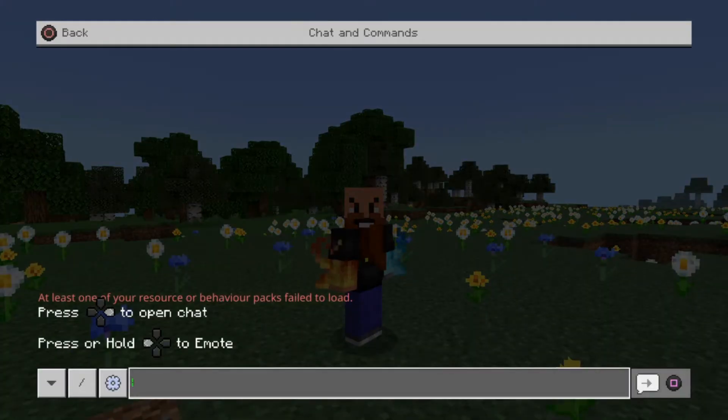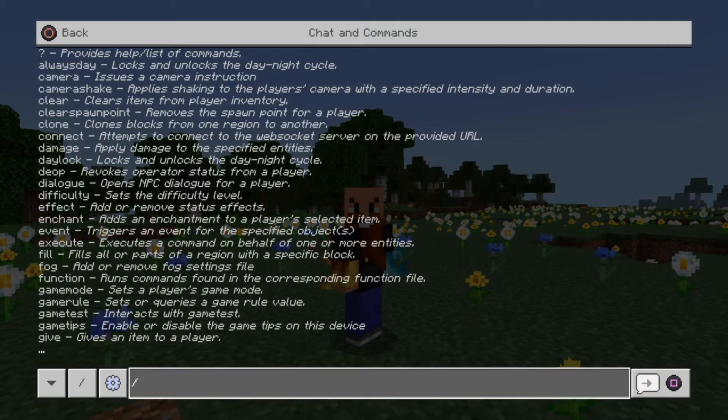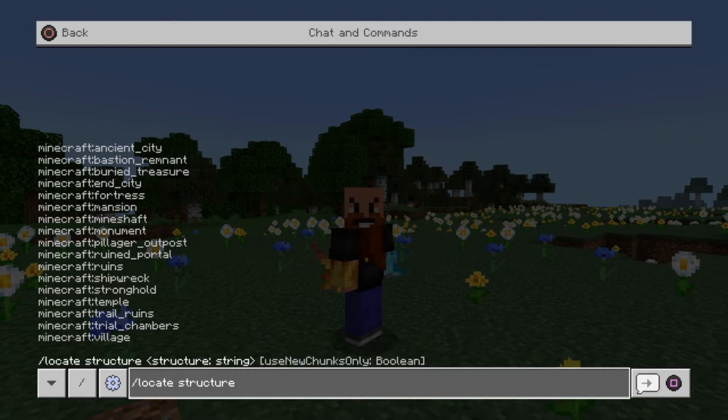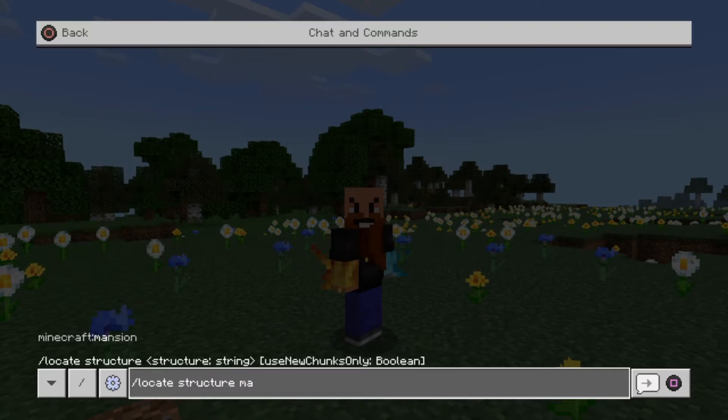I put in forward slash locate — I've got two choices: biome or structure. We're going to use structure. Which structure? I think we'll use mansion, so let's put mansion in there. For true or false, we'll go into that in a moment — I'm just going to put in true because I want to find a new mansion.